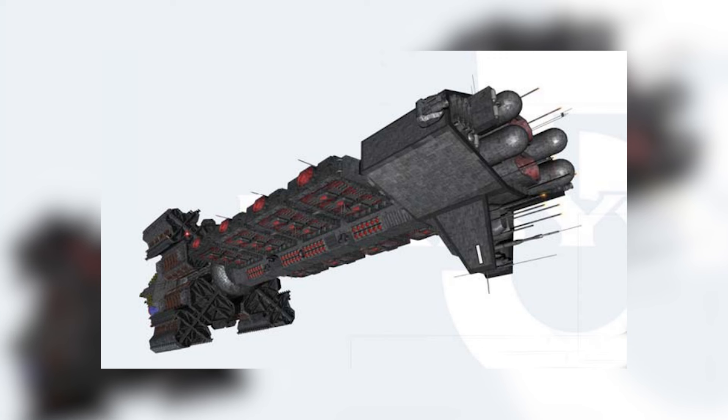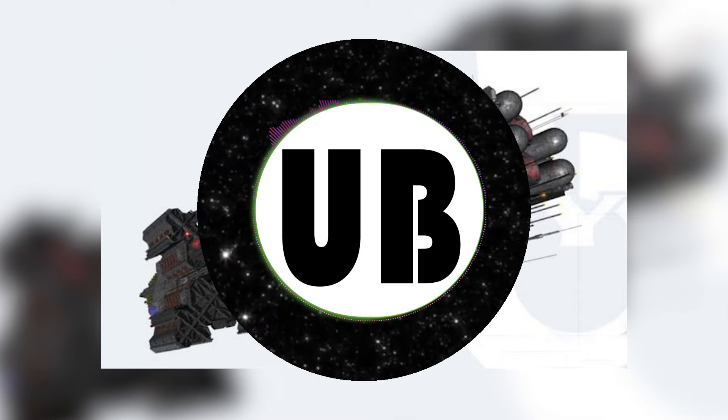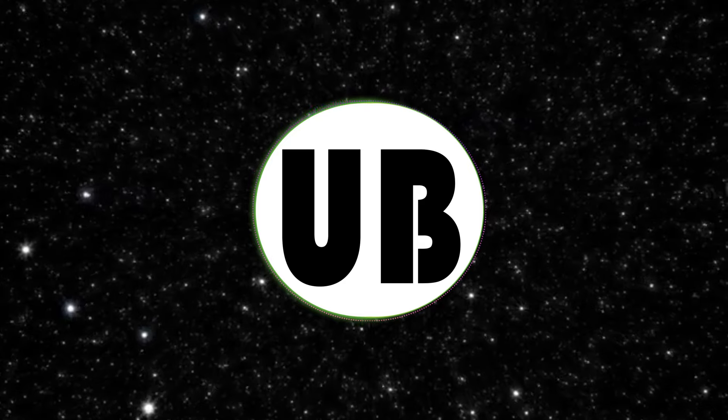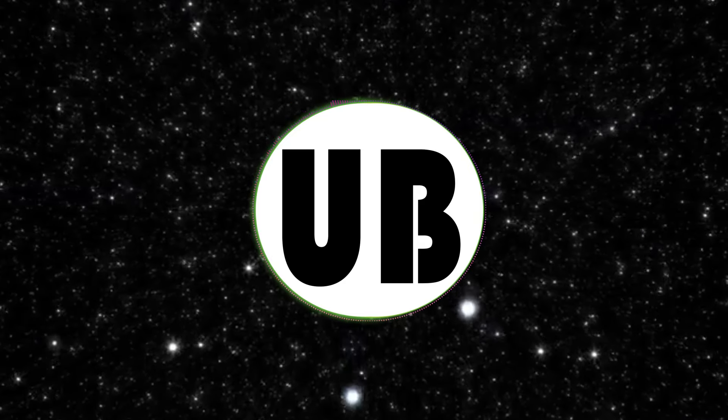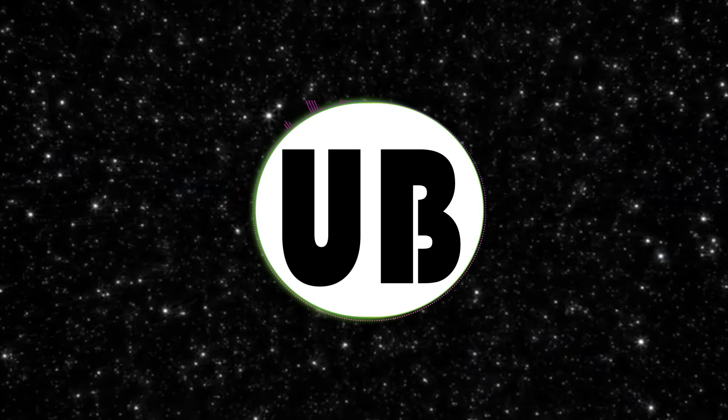Throughout the Babylon 5 series, the Poseidon class supercarrier was designed to play a pivotal role in crucial conflicts, created to serve as a turning point in battles, instilling fear in enemies and rallying allies as a beacon of hope. The ship's agility and adaptability, despite its colossal size, showcase the Earth Alliance's mastery of cutting-edge technology and their strategic superiority.